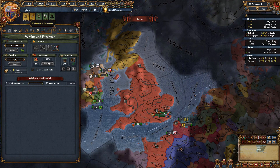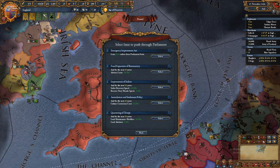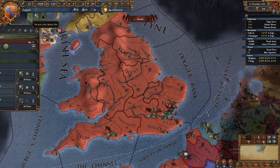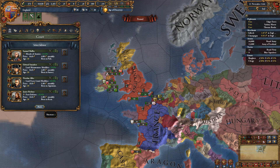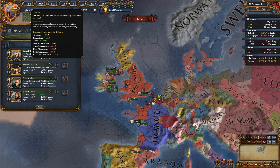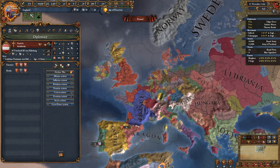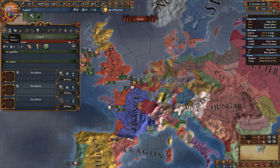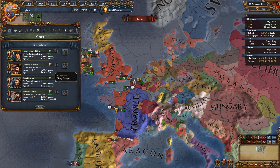Also, just right-click to dismiss notifications. The 'no debate in parliament' one is specific to England — just start one. Advisors are very good to help you catch up in tech and get certain modifiers, but they depend on your economy being able to afford them. Most well-known tags can actually afford these. Go to your court or left-click the button, and you can hire them. The initial hire cost is shown, then the ongoing monthly cost.